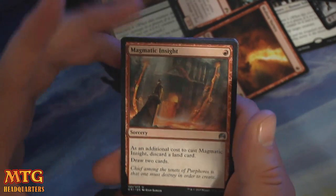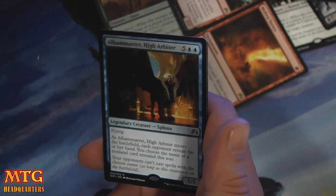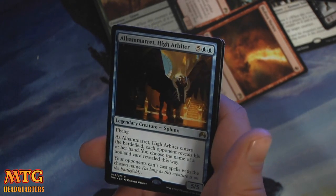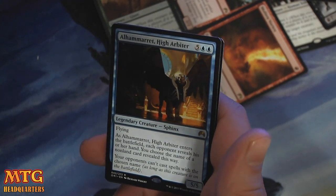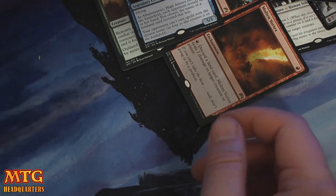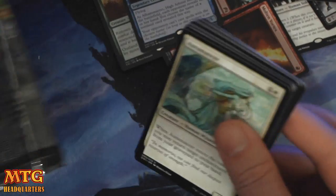Magmatic Insight — man, this has been my first in common so much. Angel's Tomb. War Oracle. And Alhammarret, High Arbiter — seven mana, 5/5 flyer. I think this is an intro pack rare. Seven mana for a 5/5 flyer — when it enters the battlefield, each opponent reveals their hand, you choose the name of a non-land card revealed this way, and your opponents can't cast spells with that chosen name. Great limited bomb. I don't think it sees any other play. For seven mana, that's a lot of mana.